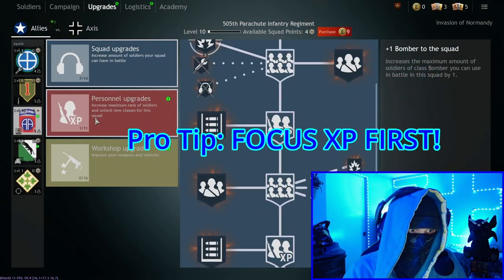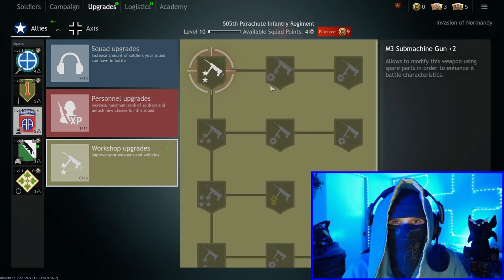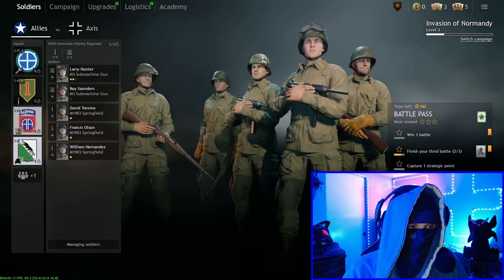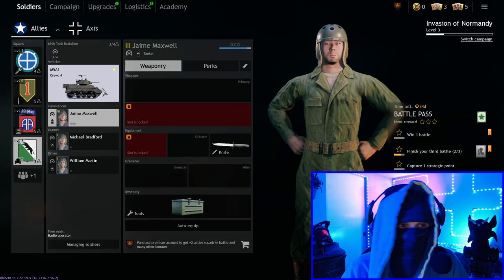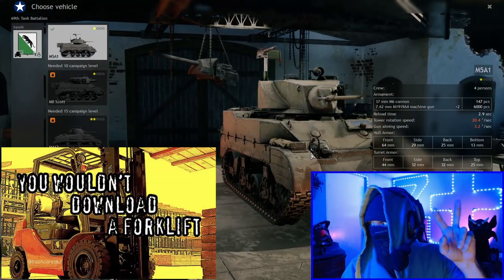If you play with your assaulter squad first, go through the experience, and once you have a full set of assaulters with fully upgraded submachine guns, my goodness it is a joy. Your M5A1 Stuart that you unlock for 500 XP - it's pretty much free. I mean, this is our starting tank.